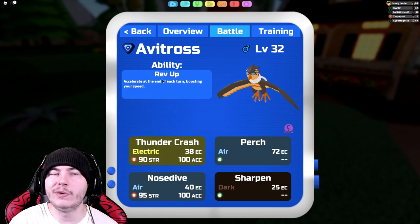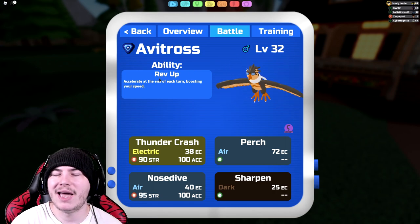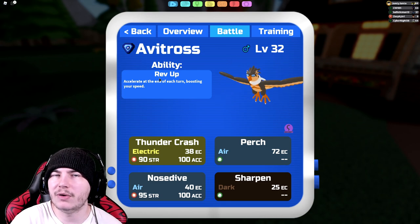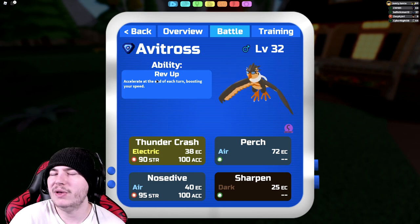For the ability, Rev Up is the only one you really need on Avitross because it's just the best one. You get quicker, and you don't have to invest anything into speed — you can invest into other things, become bulkier, and hit hard. And then after a turn, you basically outspeed everything in the game.